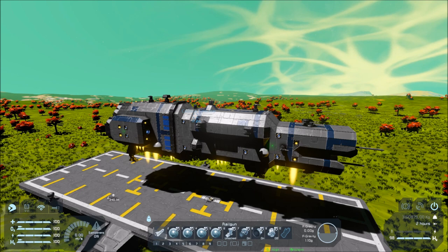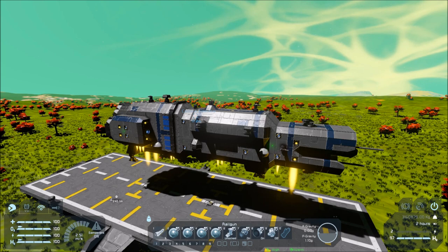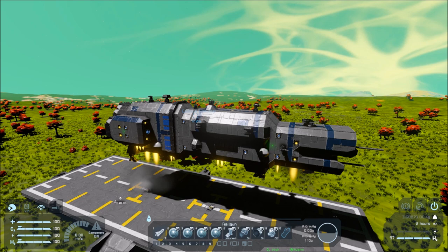Ladies and gentlemen, this is Captain Robertson here. This is just a quick video to make everyone aware of a bug in Space Engineers that affects large grid vessels being able to hover correctly while in a planet's atmosphere when they are carrying small grid vessels, either externally or internally.